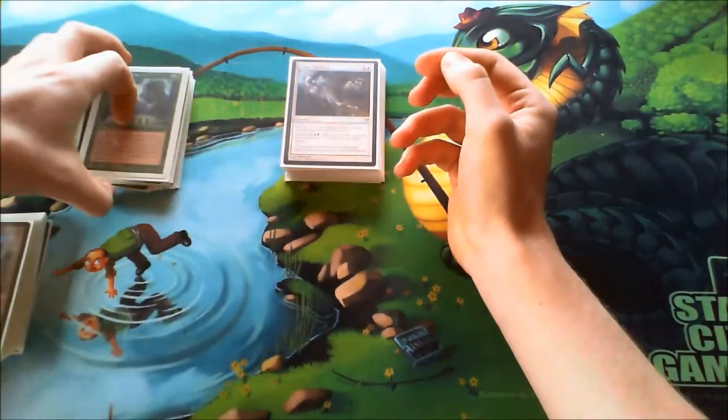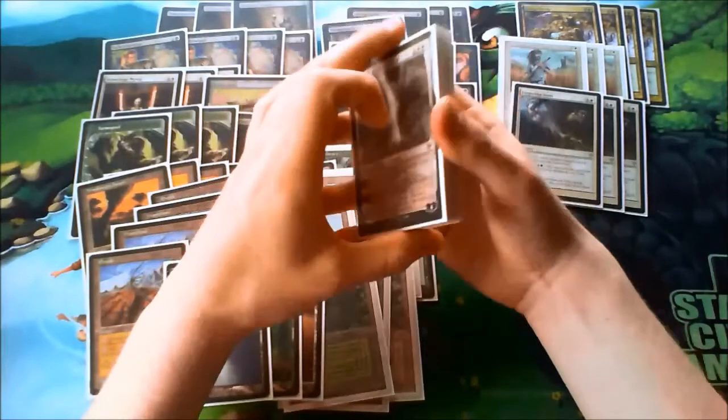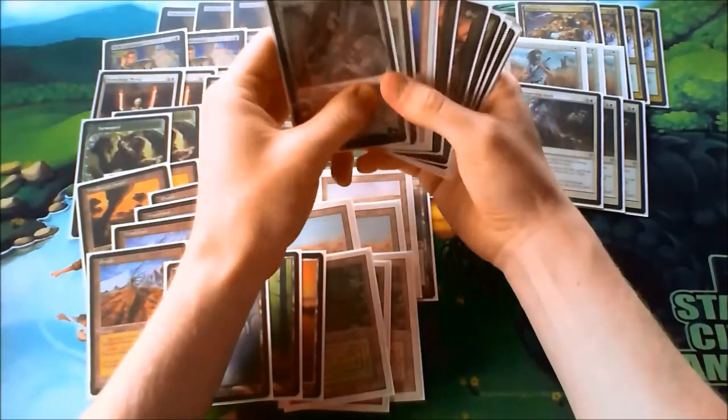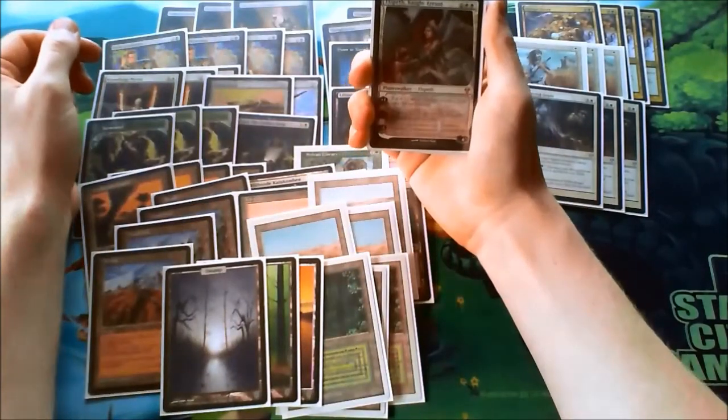That's my main 60. Now to the sideboard — I'll just go through the cards. Elspeth, Knight-Errant: a pretty good card against control decks.